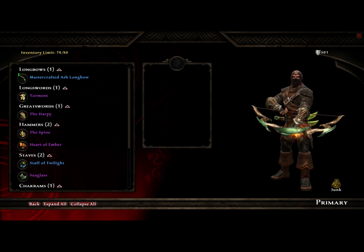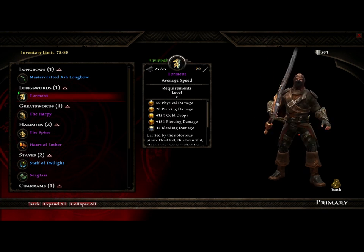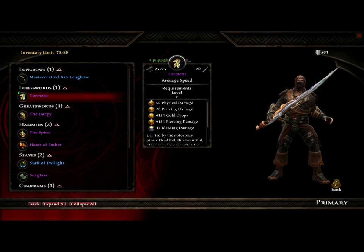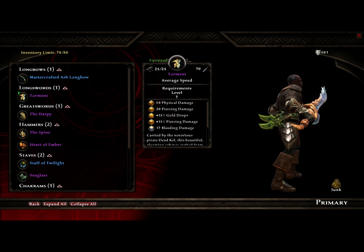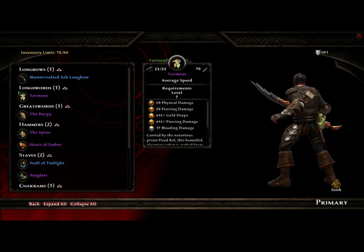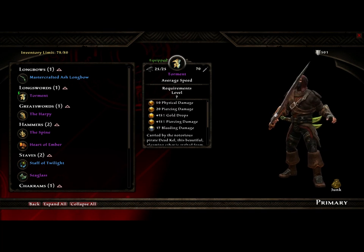So while I played a finesse character, unfortunately I didn't get a bow, fey blades, or daggers in my experience so far with The Legend of Dead Kel. I'll keep searching, but I did get some pretty cool weapons. The first is Torment — this is a longsword. Small spoiler alert: mute your video if you don't want to hear it, but this is the sword that is dropped by Dead Kel. It looks pretty cool, but it's a pretty standard longsword. Nothing too spectacular on it.